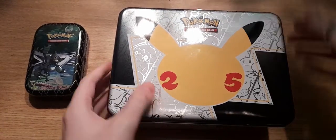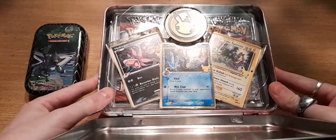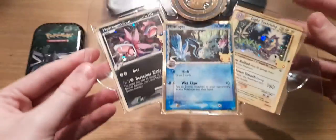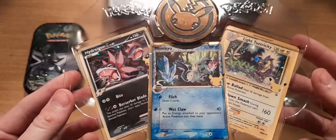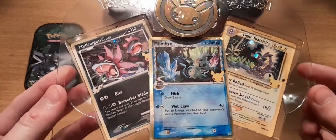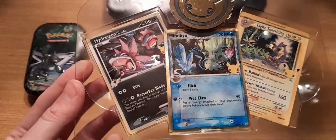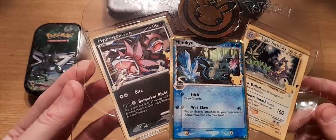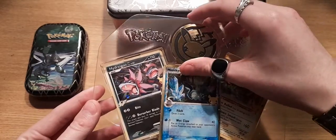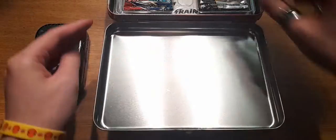Right off the bat, I absolutely love these collector's chests — they always hold their value. Straight off the bat we have the three promo cards and the oversized sparkly gold card. Three promos in a box is really, really good, and these are three really gorgeous ones — especially that Mimikyu Delta Species. I think my Mimikyu is slightly off-center here, but other than that no swirls on any of these, which is a shame. That's why the collector's tin is so sought after.